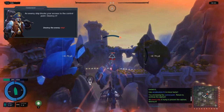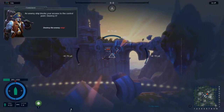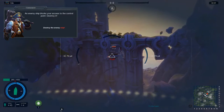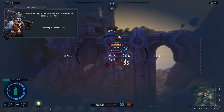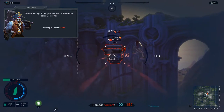Somebody's shooting at me. Getting closer - you can see the red numbers going down, meaning I'm in range. There's a little bar above his health bar - that's his shield strength.